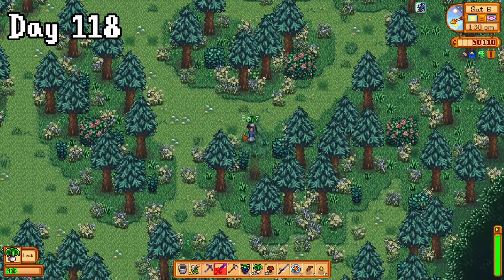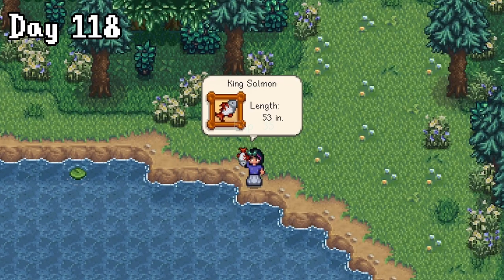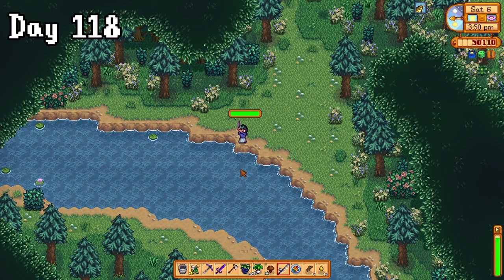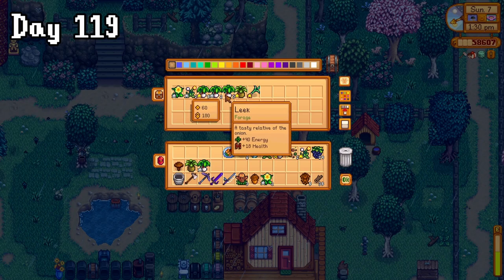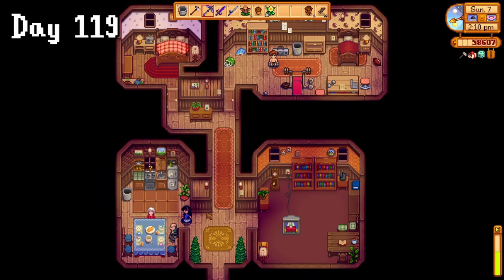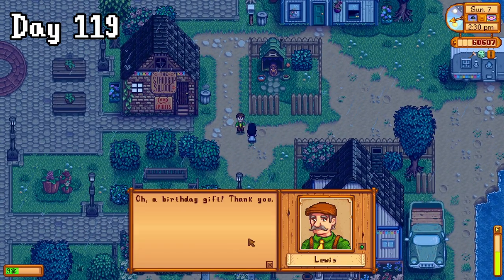Instead I headed out to that massive forest to try and get some more leeks, but also to go fishing there because I heard from Willy that I could catch the king salmon there, so I wanted to give that a go — and we actually did it! This gold quality one is worth 1,031 gold, so I hung around for the evening to try and catch some more, but to be honest at the end of the day I was slightly disappointed at the amount of gold we got from fishing. On day 119, I went to hunt down some more leeks because we were closing in on that deadline. When I checked my forage chest I found out I now had enough to give out for the quest, so I gathered them and dropped them off at Evelyn's kitchen. I'll take two grand for a few leeks. As I came out of the house, Louis was walking past, which was perfect timing for his birthday gift.